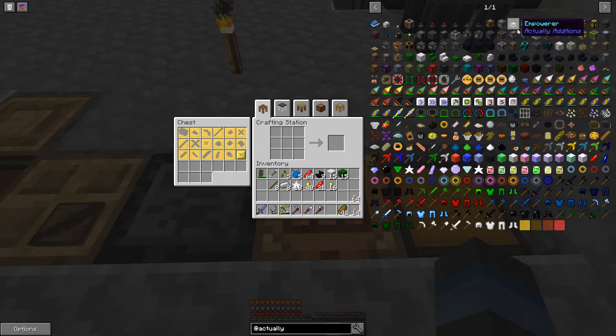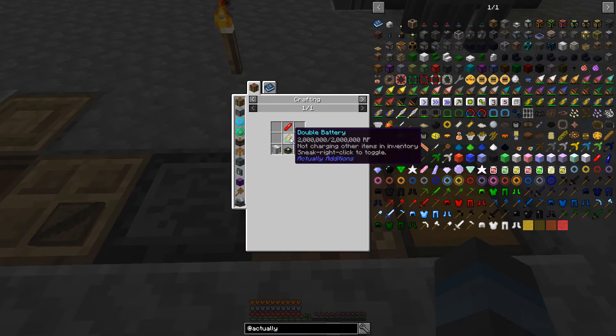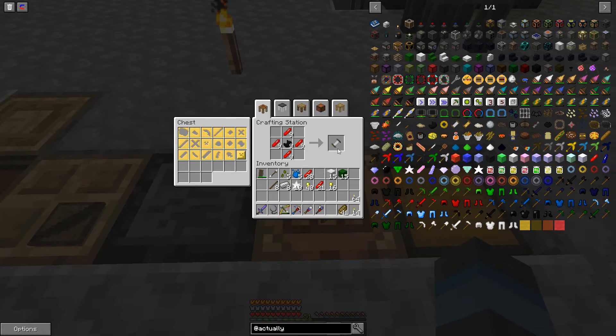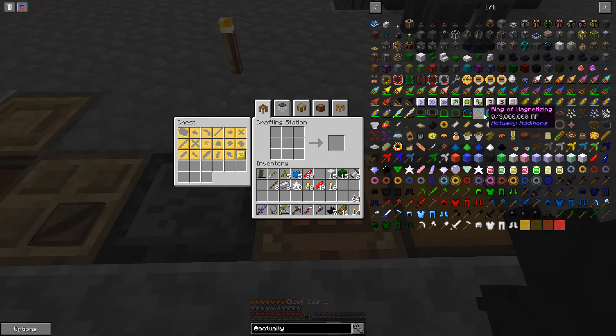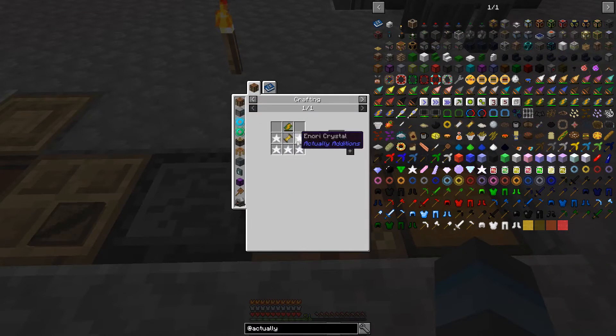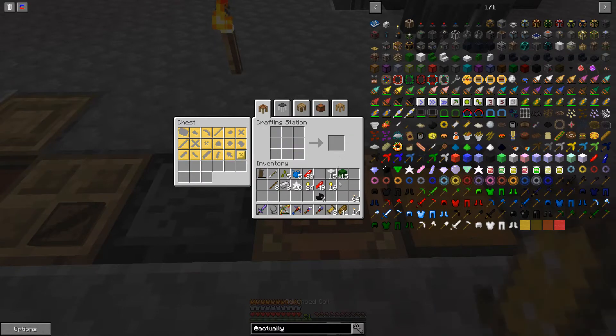Let's get this going. We're going to need two iron casings — one for this and one for that — so let's just start there. I don't want to create too many of anything, so two for now. Go ahead and create those.